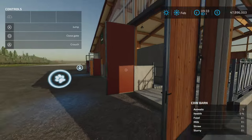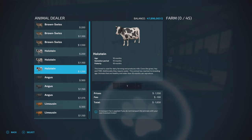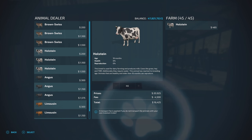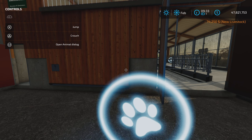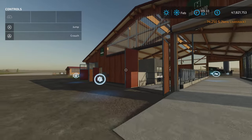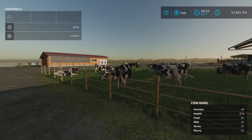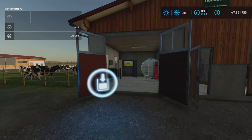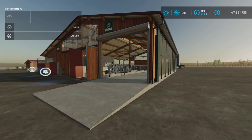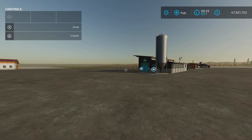If it's a cow pen, I always pick Holsteins and I always pick the oldest ones and fill it to capacity, so we know how many it holds. The reason I pick Holsteins is because they produce milk — so the oldest cows would already be producing milk right away, and we can see how that turns out with the barn.